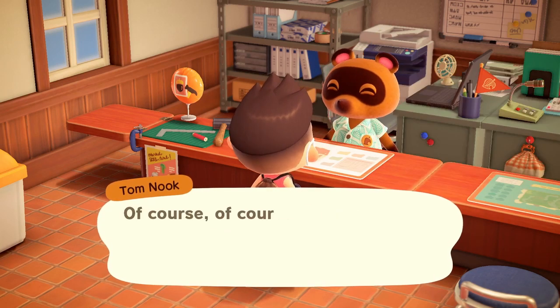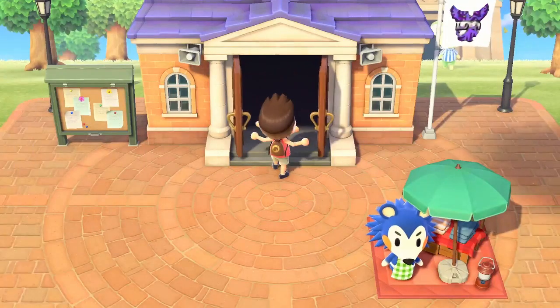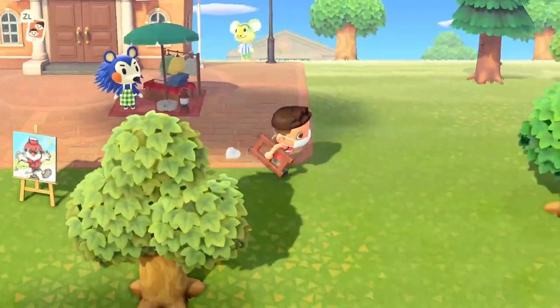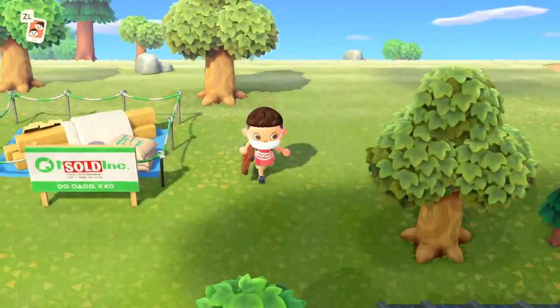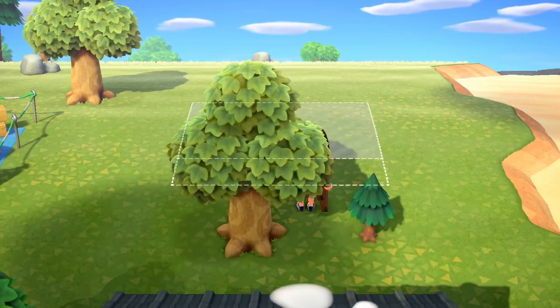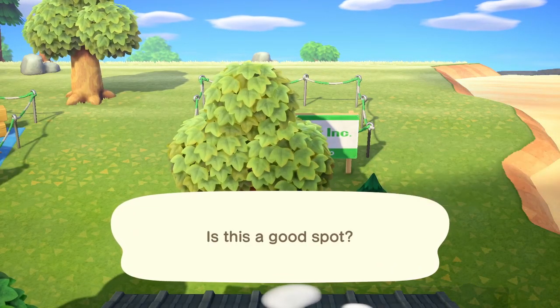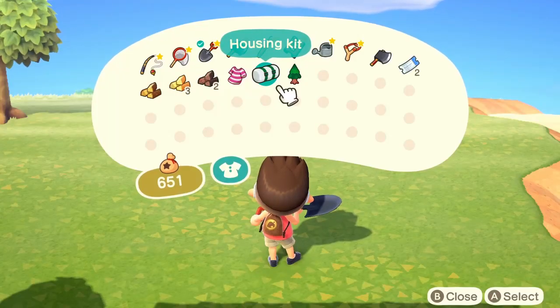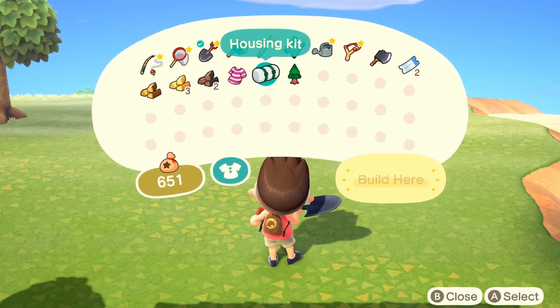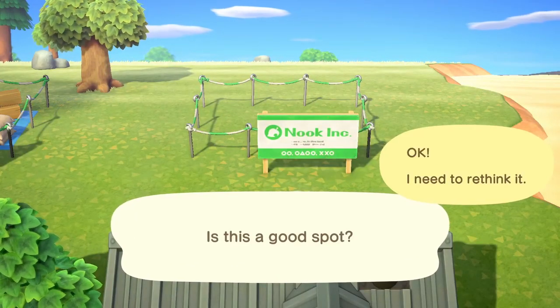Tom Nook gives you another housing plot and you're just going to go place it wherever you want. I'm trying to move people onto the right side of the island because the other side is pretty densely compacted until I can get my terraforming sorted. I'm trying to make it even — right behind Cat's house. Let me imagine it to see what the house will look like. That's a little too far back, so let me move this tree. Alright, the tree's removed — now that looks good. We can always move them later.